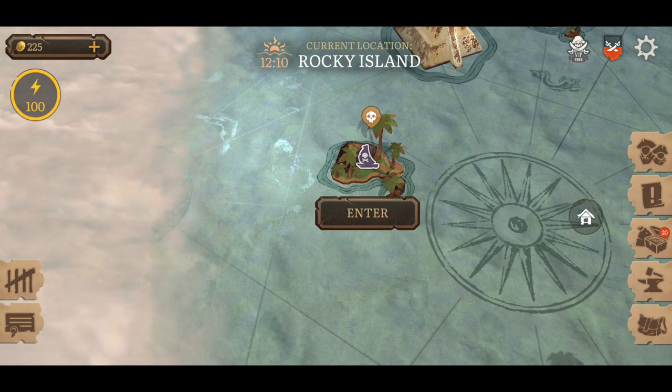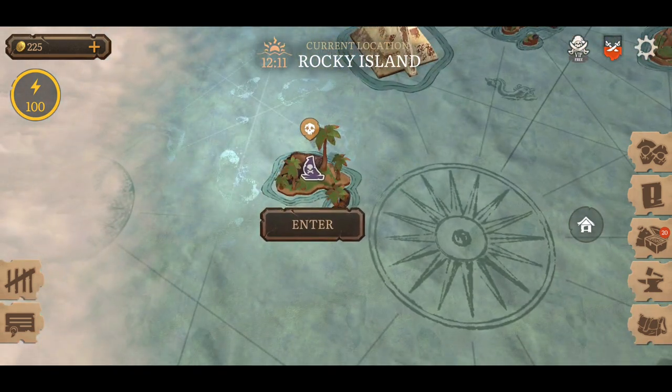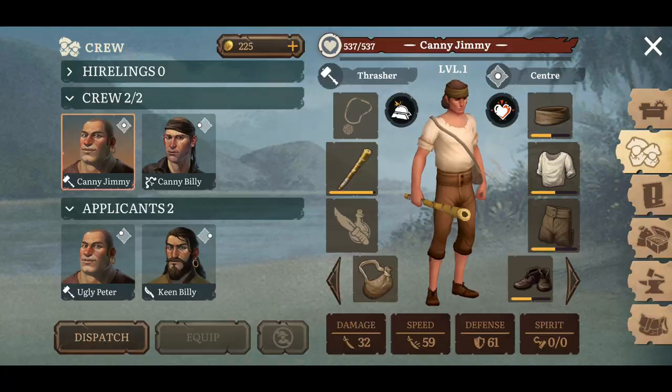So today I am at the Rocky Island. Now why, you ask? Well, simple — I need to get more shale. And the best place that I've seen so far to get shale would be the Rocky Island. It shows you two little bars there on the stone attribute, so we should be able to get a lot of stone in theory.